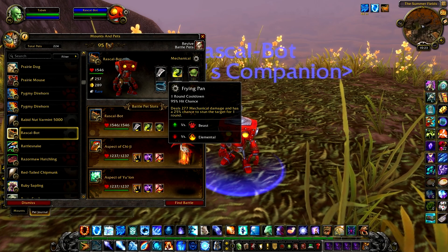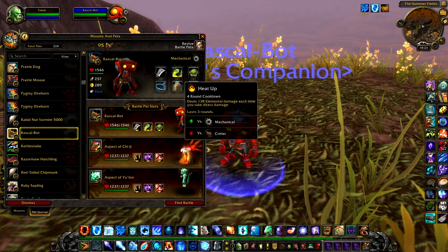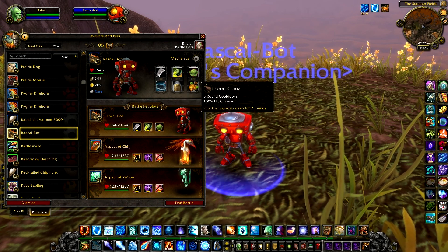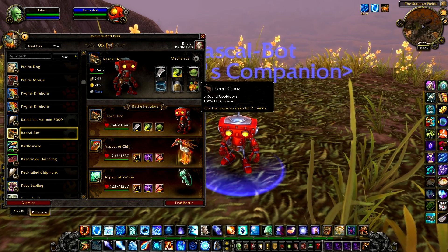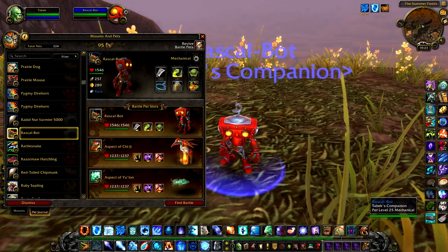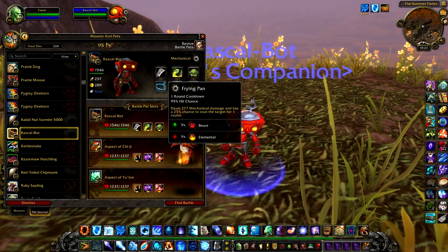Frying Pan — wow — deals 277 mechanical damage. These look like they may have been meant for the other pet, Pierre. They definitely seem very food-oriented.